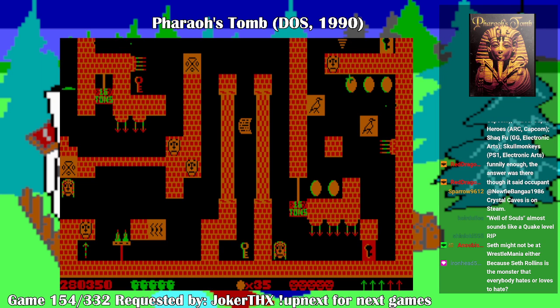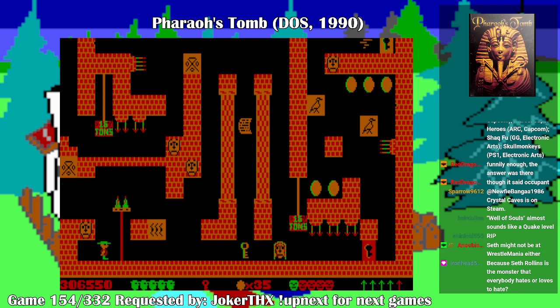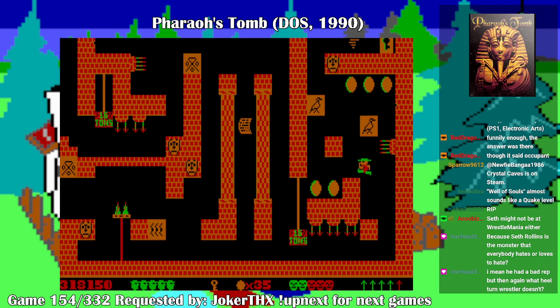They're saying Seth may not be at WrestleMania because he's hurt. The Temple of Montu — and for some reason I'm invisible again. Look at that tornado in the upper right. That's why it's important to conserve your ammo at all times. If I remember correctly, you see that pit right there in the middle — if I fell down there I'd have been trapped, and then you have to force a death or just restart, and nobody wants that.